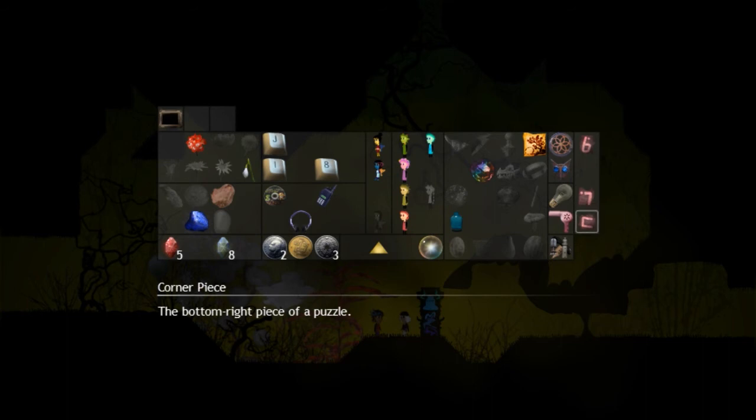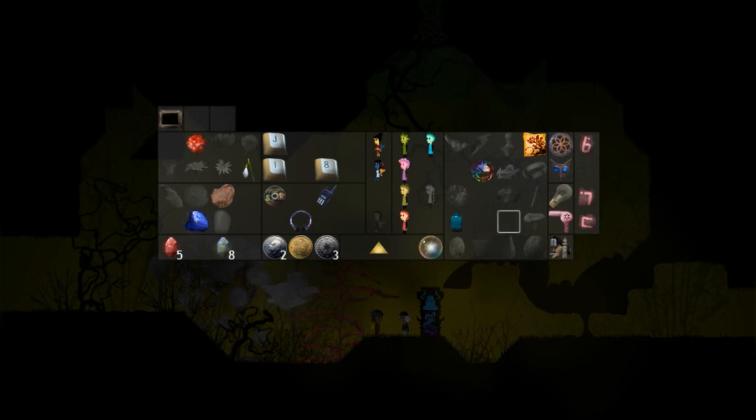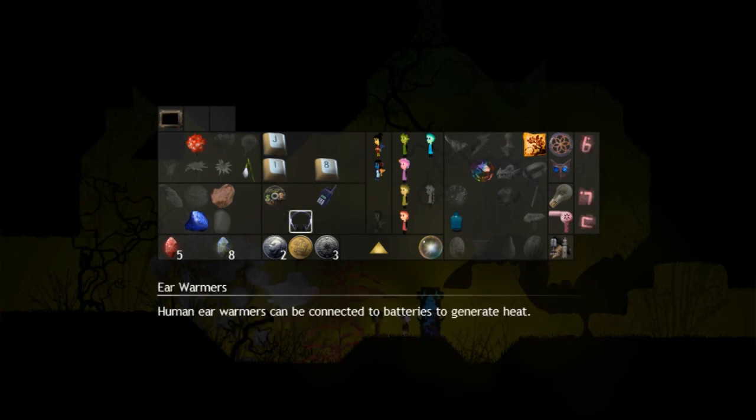Thank you everybody, this has been the session. Next time we're going to ring one, maybe two bells of fate. After that I'd actually like to get high percent completion — maybe not 100%, but close. I want to get the last puzzle piece, the next two pixies — I'll have to figure out where they'd be — and some more human artefacts. See you guys next time.